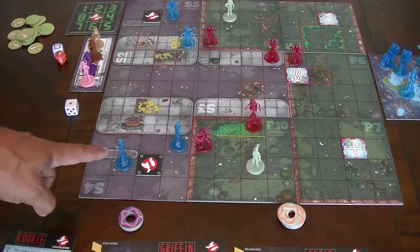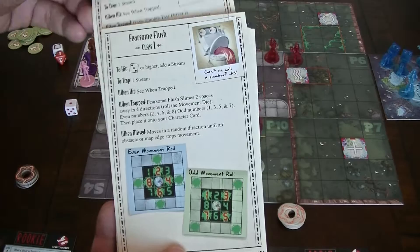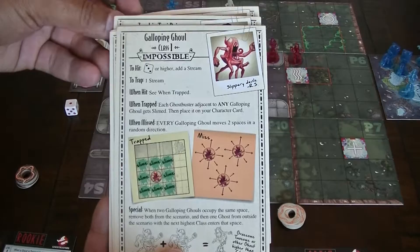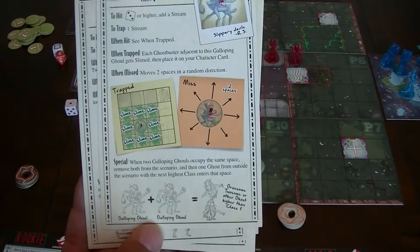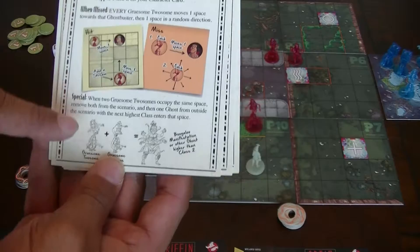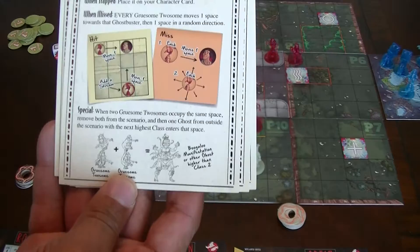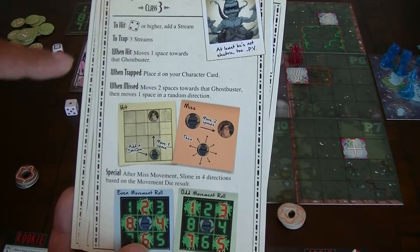I'm also using some of the base Taxi Drivers. So these are the cards for the different ghosts: the Class 1 Taxi Driver, the Fearsome Flush which is in the spirit world right now, the Impossible Mode Galloping Ghoul, and the regular Galloping Ghoul. One of the things about the Galloping Ghouls is that if two of them land on the same space, they'll become a Gruesome Twosome. And for these ones, if two land on the same space, they become a Boogaloo Manifestation.